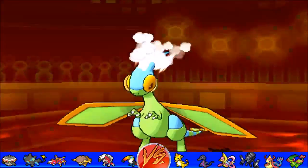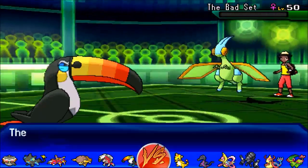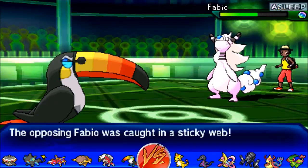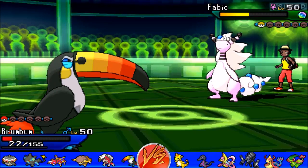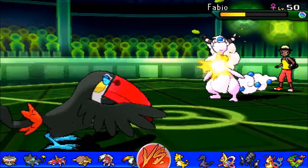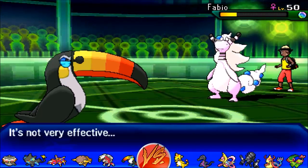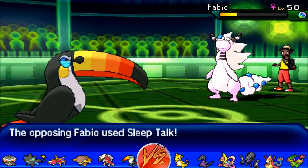Outrage won't knock out Toucannon. It comes down to whether I'm lucky versus Sleep Talk — Boomburst can definitely come in range. I go for a risky play and use Skill Link Bullet Seed, hoping for crits. Boomburst isn't in KO range by itself, but Skill Link Bullet Seed and Boomburst together are potentially in KO range, so Bullet Seed was my strongest play even though it's resisted by Dragon type. It comes down to a roughly 33% chance of winning depending on what Sleep Talk calls.